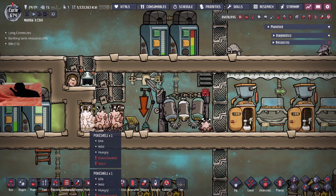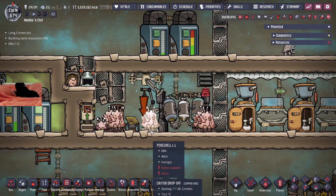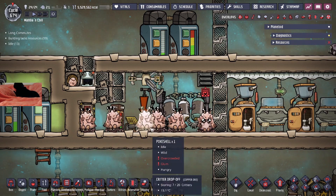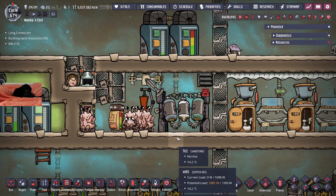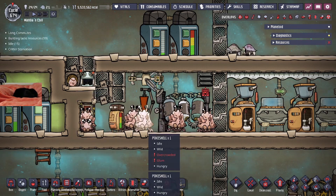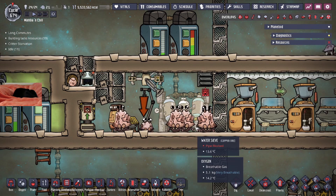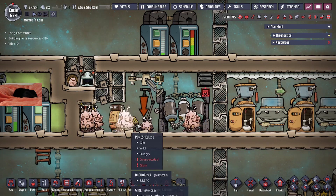Now, that's where the wild ranching of these guys comes into play. Nothing matters for wild critters because they will always lay one egg regardless of if they're happy or not. But the one thing that will stop them from laying an egg, especially if they're wild, is if they are cramped. The cramped debuff happens when you have an egg in the room and that egg gives them the debuff if there's not enough space for that egg to hatch and be comfortable. So the egg is actually what triggers the cramped debuff.